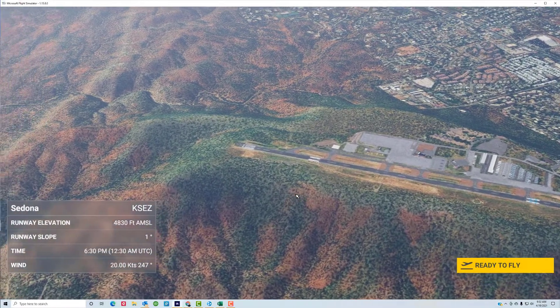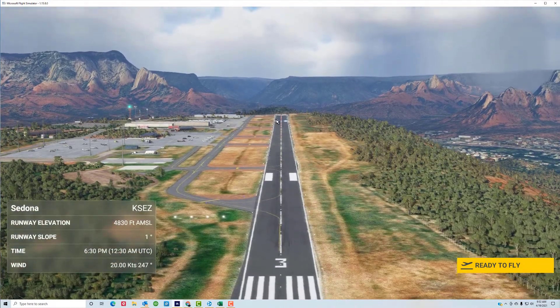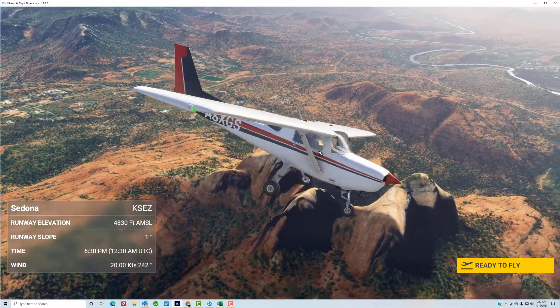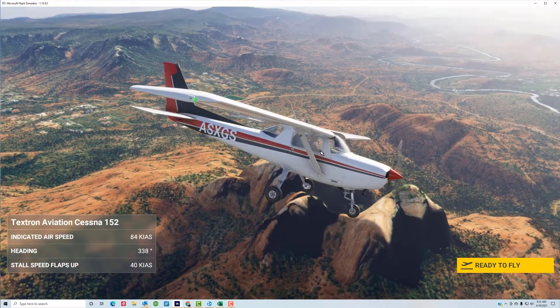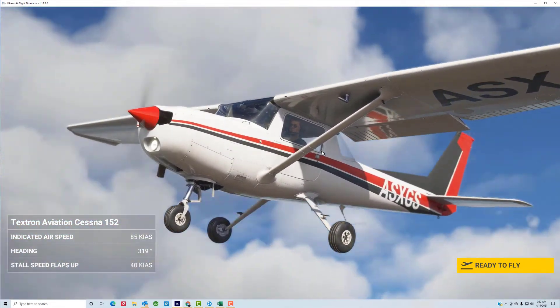Here's another view of the airport. We'll be landing from the opposite direction and flying the Cessna 152. You can see it getting bounced around pretty heavily in this turbulent wind.